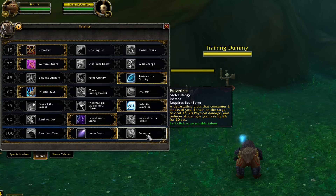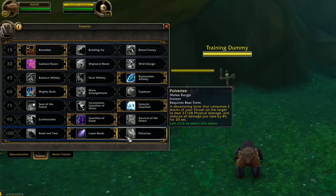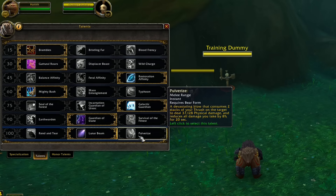Pulverize was my choice in most situations — it adds great gameplay flavor. It's a devastating blow consuming 2 stacks of Thrash, dealing physical damage, and reducing all damage you take by 8 percent for 20 seconds. As a tank, maximum damage reduction is the priority. Every 20 seconds you just refresh this, and if an add is about to die you can refresh it early. Pulverize fit my gameplay very well.